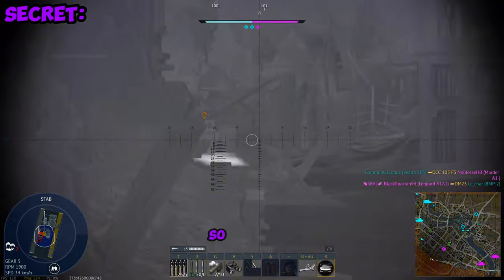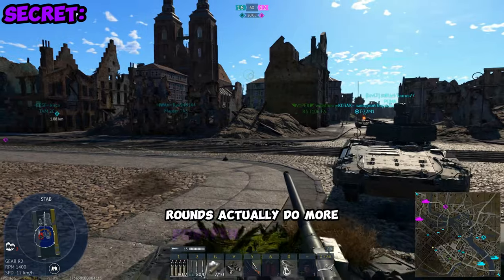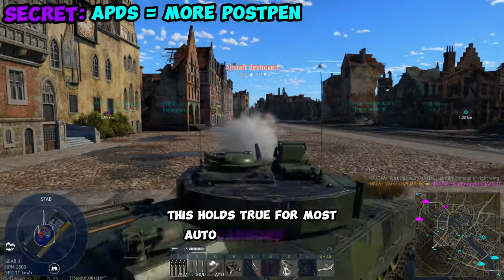For the smaller autocannons — so like 20, 30, 35mm autocannons — the APDS rounds actually do more post-pen damage than APFSDS. And this holds true for most autocannons in the game.